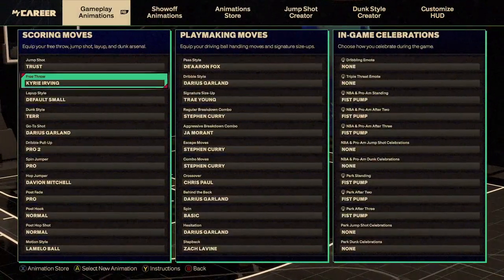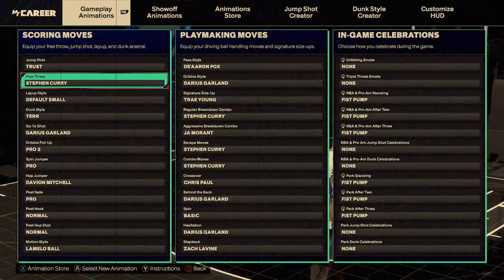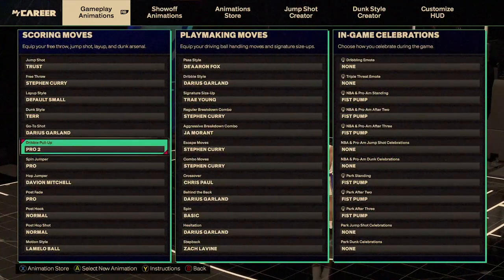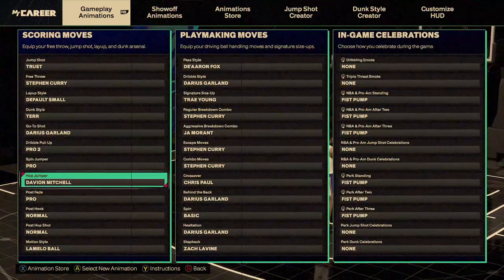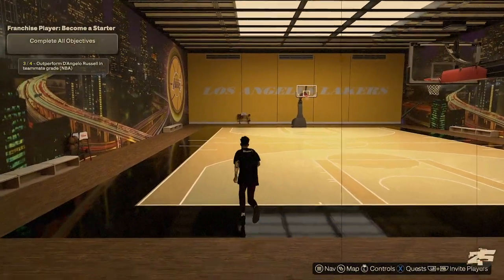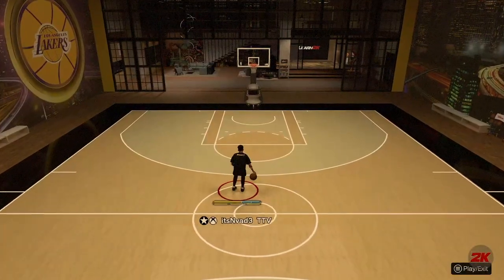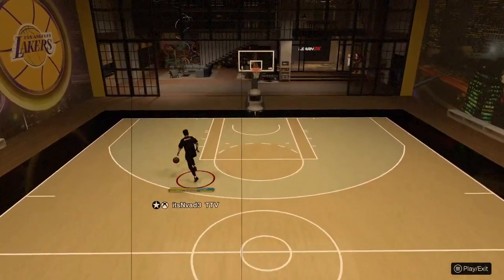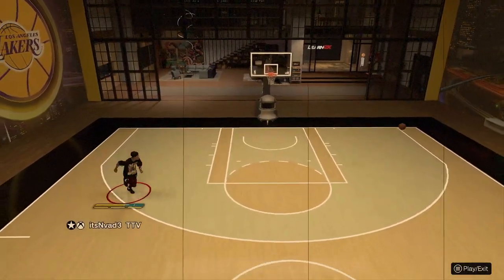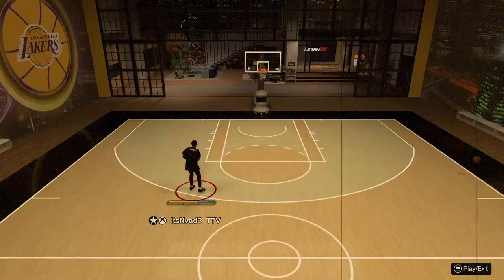My free throw is supposed to be Steph Curry. My go-to shot is Darius Garland dribble pull-up Pro 2 — it's probably the best one right now. My hop jumper is Davion Mitchell. If you guys don't know which one that is, I'll show you real quick. This is Davion Mitchell's hop jumper, which only works when you're going towards the baseline.